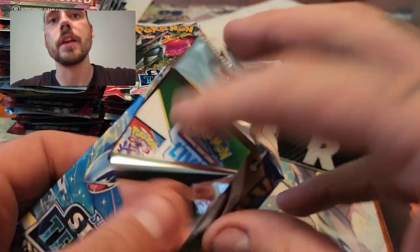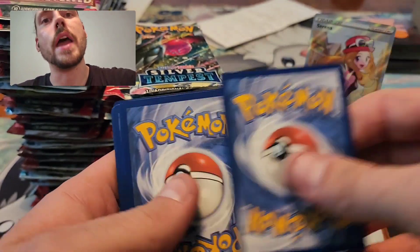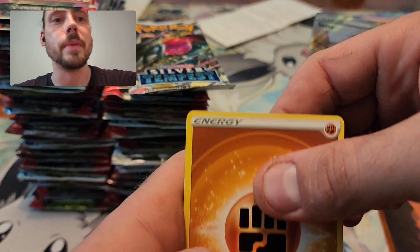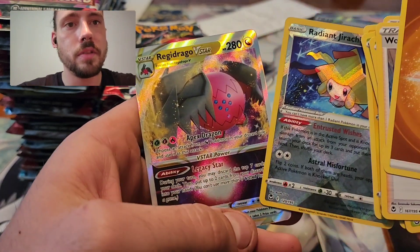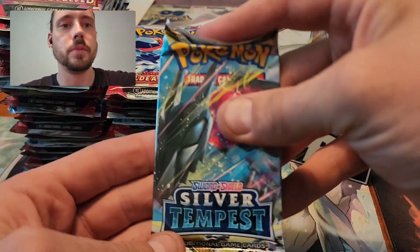On to the next round of Silver Tempest packs. It's already starting hot with that Serena. I don't know for sure if it's still like $40-50, but it was last time I checked. Either way, great pull. Radiant Jirachi, Regidrago V-Star — double banger pack. Absolutely nuts.